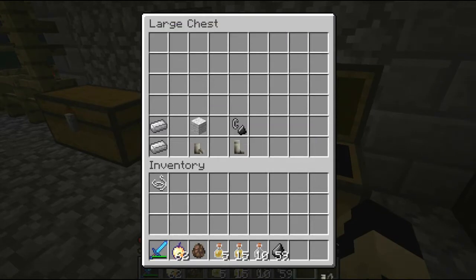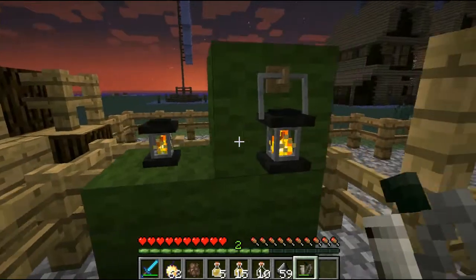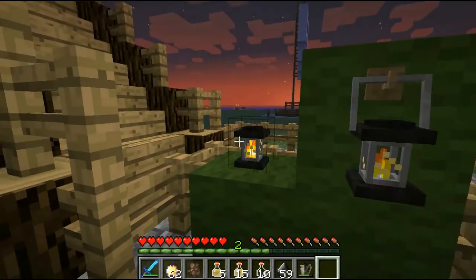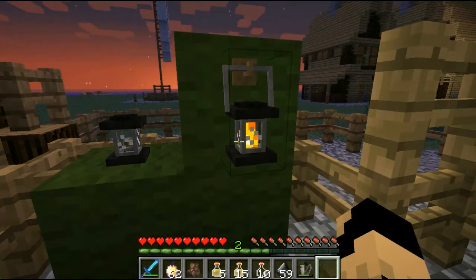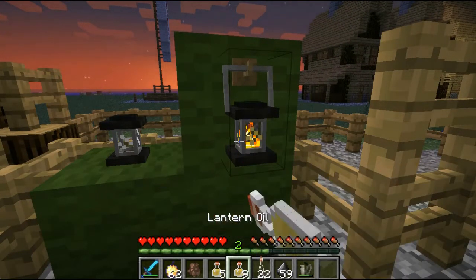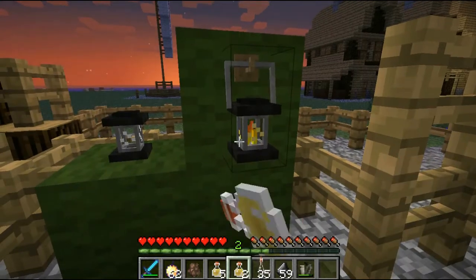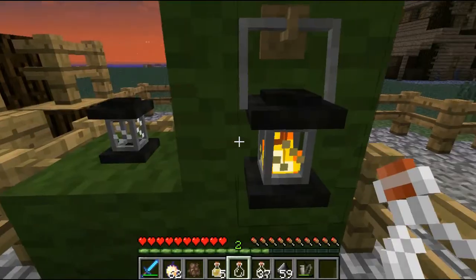Let me grab my tinderbox so I can light it back up. There — now it's burning fuel. You can just turn it off with your hand and it'll stop wasting fuel. You can also do that with the one on the wall, and I can fill that one up with lantern oil too — boom, nice lit lantern!